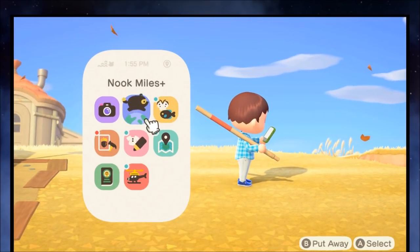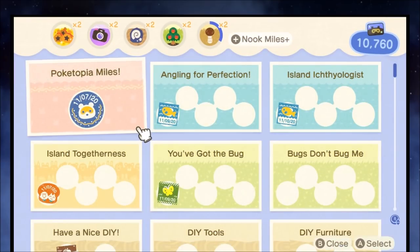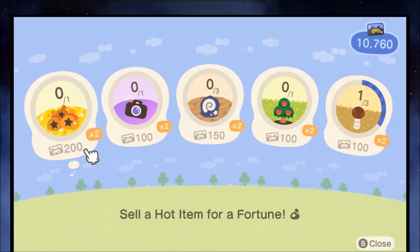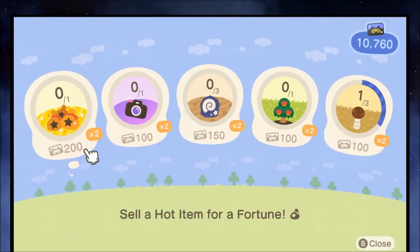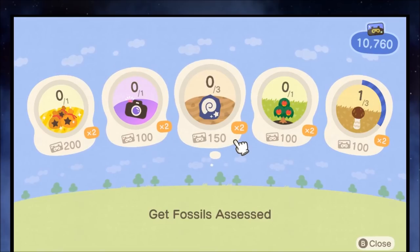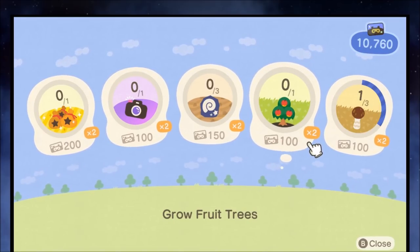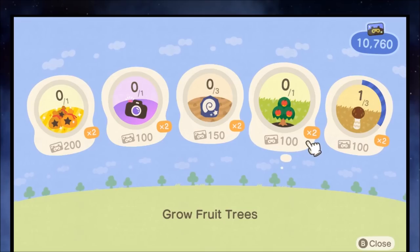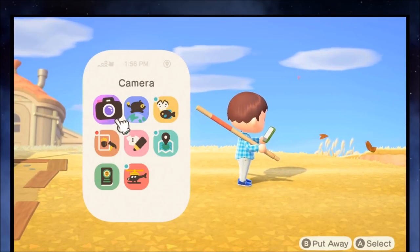Tip number three: getting more Nook Miles. Nook Miles are pretty straightforward depending on what state of the game you are. Once you purchase a house, you unlock Nook Miles Plus, which are repeatable tasks. It seems pretty simple — grow a fruit tree, 100 Nook Miles — and when you complete one of these, it gets replaced with another one. You should just be trying to do as many of these as possible and plan your day around them.